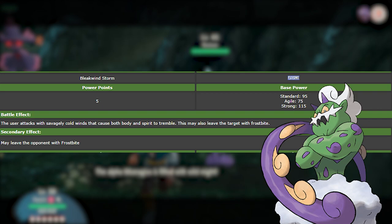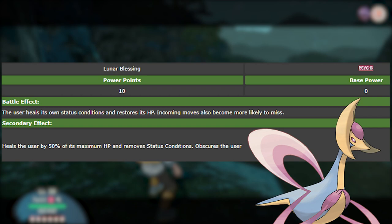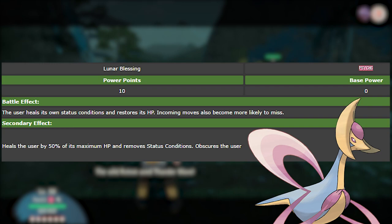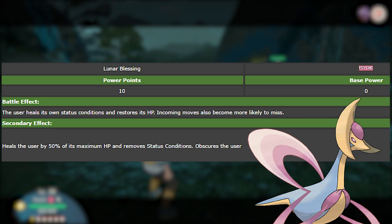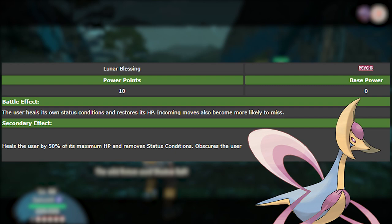Number 4 — I may be a little biased because Cresselia is my favorite Pokemon — but I do think the signature move of Cresselia, Lunar Blessing, is fantastic. Lunar Blessing allows the user to heal its own status conditions and restore HP. It's a better version of Moonlight, and in a potential future format with Cresselia, if there was no Urshifu, maybe this could see a lot of use. It also allows moves to miss, which is great for Calm Mind Cresselia, making it a true menace.